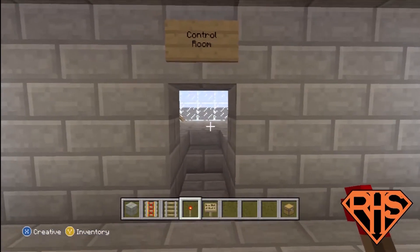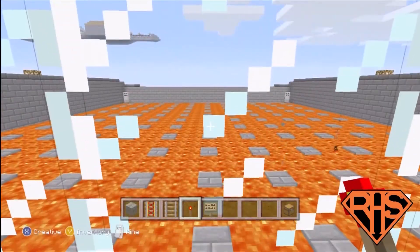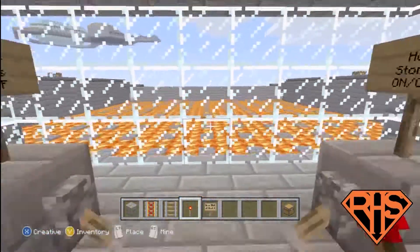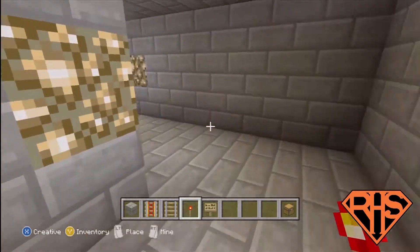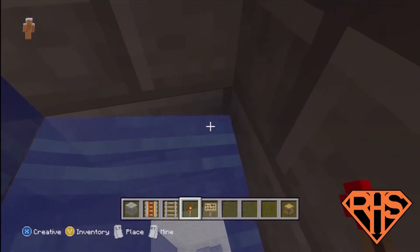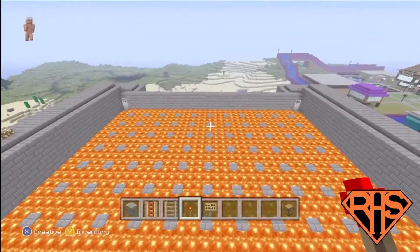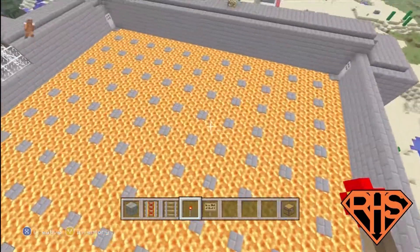Straight ahead of you is the control room. What I'm going to do is go into the control room and show you guys the view that the main person controlling has. You don't really need host privileges as I said, but you do need someone controlling the switches in here, which I will come back to. I'm going to fly up and show you guys the view over the top. The game is called Hop Lava Battle — as you can see, a lot of lava and a lot of stepping stones.